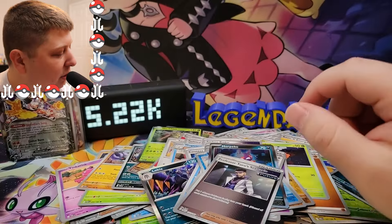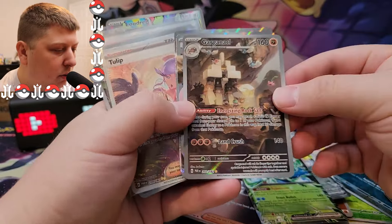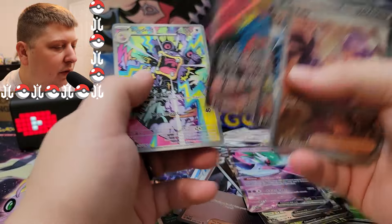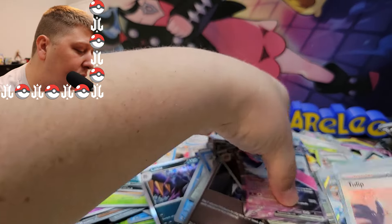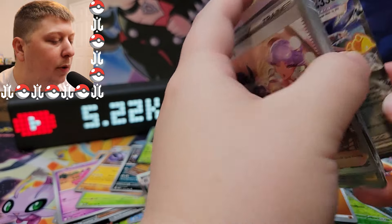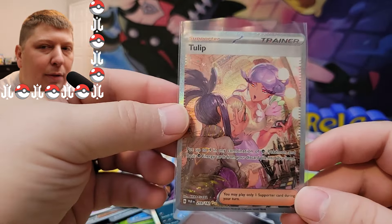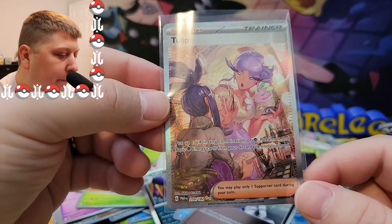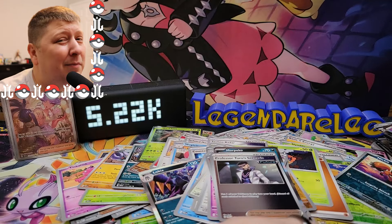Let's wrap it up and see what we got. Skeledurge EX, Frostlass EX, Garganical — that's 1, 2, 3, 4, 5, 6, 7, 8, 9, 10, 11, 12. 12 out of 36 — that is exactly the right amount of hits in a booster box, one in three packs. That is the perfect rate. I feel like they did actually drop the rates, which I am super happy about — it gives me more motivation to open Scarlet and Violet era stuff moving forward. The highlight of the video is the Tulip Special Illustration Rare full art trainer — very nice. Hope you enjoyed it; smash that like rating down below, don't forget to subscribe. Until next time, stay legendary.